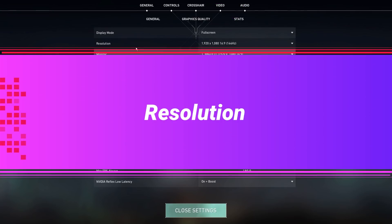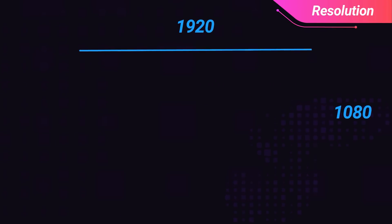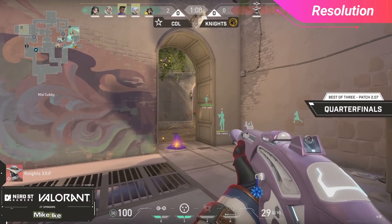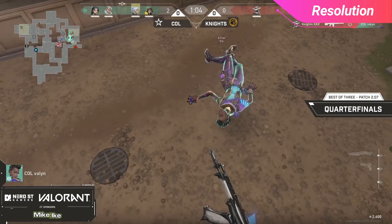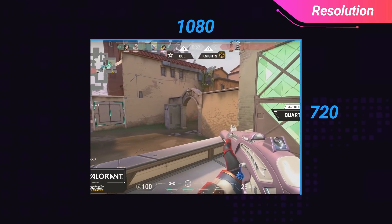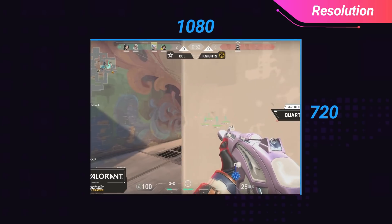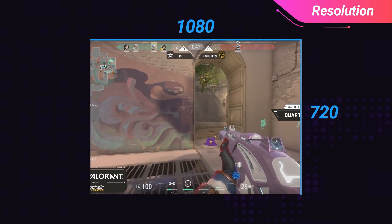Next we have resolution. Most players will probably have this at the native resolution of the monitor they're using. For most PCs, this is likely a 16x9 aspect ratio and 1920x1080 resolution. This is okay to use if you have a higher end PC, but through extensive research we've noticed that most players have much lower specs that don't allow Valorant to run well. Because of this, we recommend actually downscaling your resolution. This is a common thing that players in Counter-Strike did, and it decreases the number of pixels that need to be processed on your screen, which helps increase your FPS.